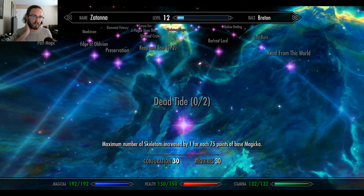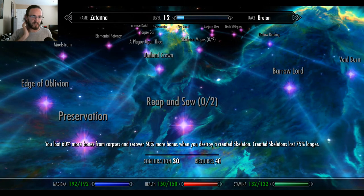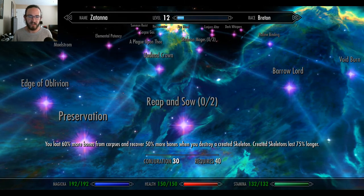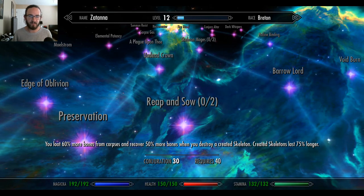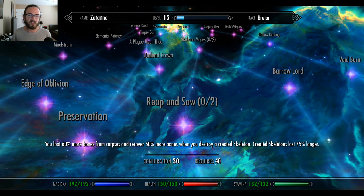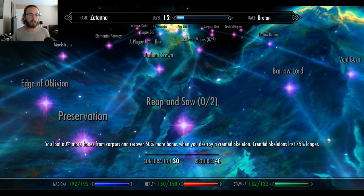Reap and Sow: you loot 60% more bones from corpses and recover 50% more bones when you destroy a created skeleton. Created skeletons last 75% longer. So they do eventually come undone — they just can't be defeated in battle.